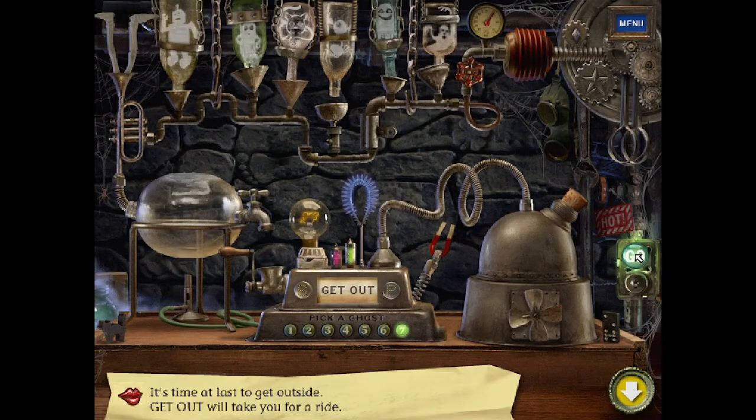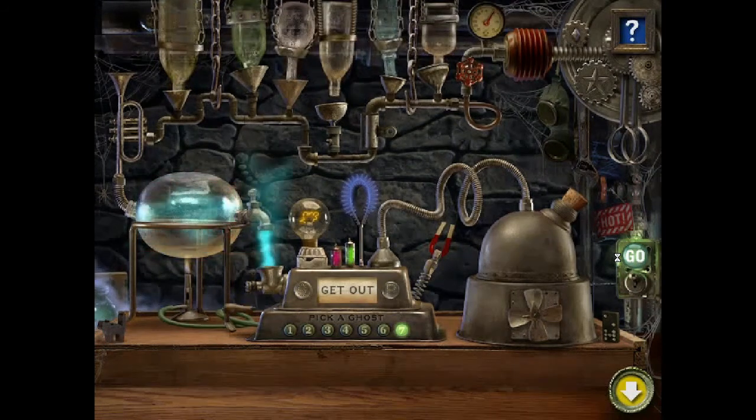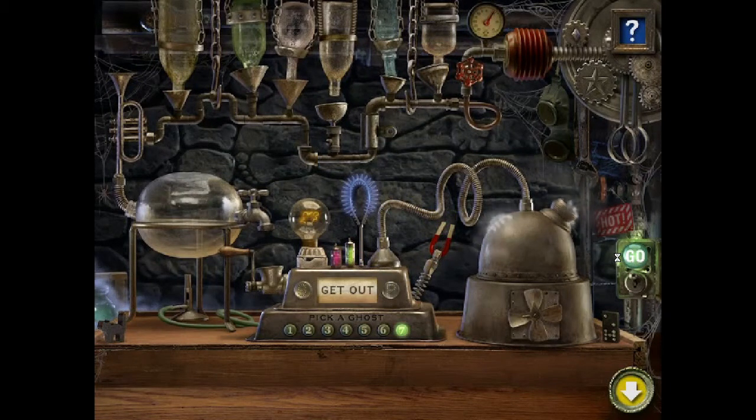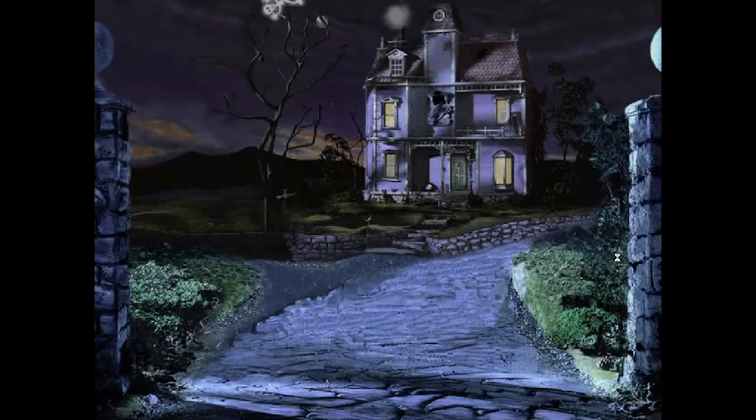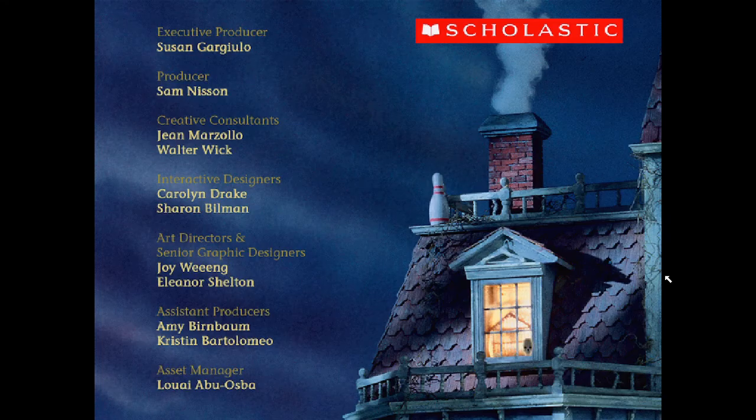Skelly, where are you going? It's time at last to get outside. Get Out will take you for a ride. Through a window, mouse hole, and chimney you've gone. This spooky night is ending, it's almost dawn. The time has come to say goodbye. You've mastered this game of spooky I Spy. Then that looks like it's it. Little Skelly. Bye.